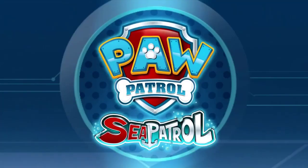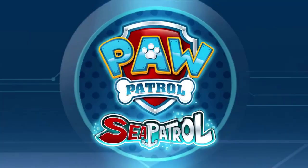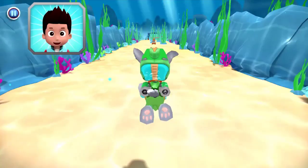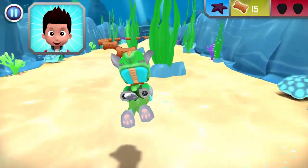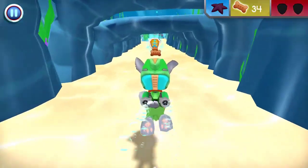Tap play to start. Captain Turbot's boat has sprung a leak. Chase is on the case but he needs Rocky's help to find two starfish that can plug the leak on the bottom of the boat. Let's go and save the day — the sea patrol is on the way! Come in Rocky — Chase is helping Captain Turbot with his leaky boat but he needs you to collect some sea friends who can help patch it up. When you see a starfish, swim over to collect it.